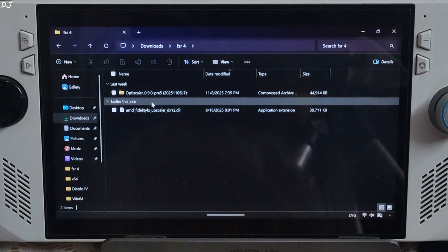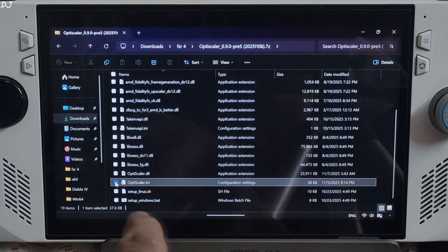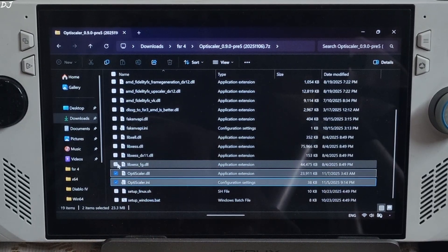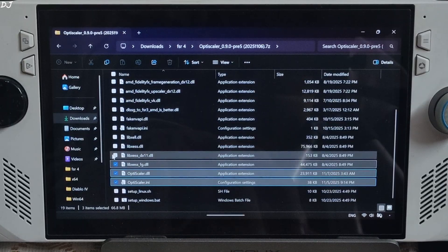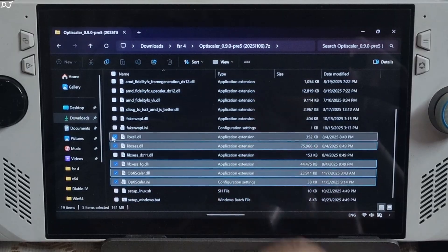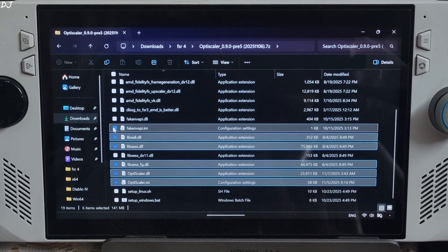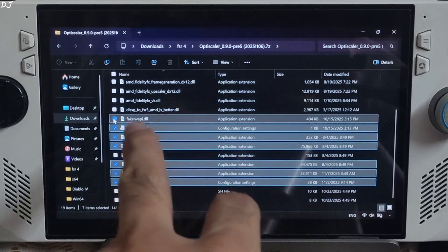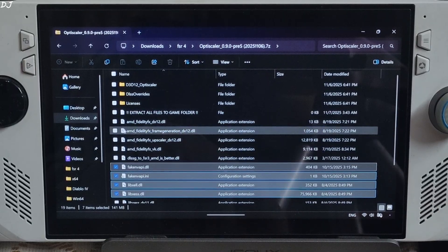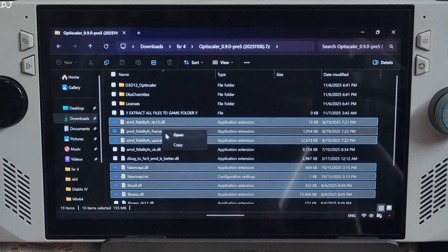Now I will install the mod. Open its archive file and select the highlighted files: OptiScaler.ini (mod configuration file), OptiScaler.dll (mod loader file), libxcss-fg.dll (XCSS frame generation file), libxcss.dll (XCSS super resolution file for DX12 and Vulkan APIs), libxcll.dll (XCSS low latency mode file), FakeNVAPI.ini and FakeNVAPI.dll (required for using XCLL). Select all of the DX12 versions of FidelityFX files, right-click copy.